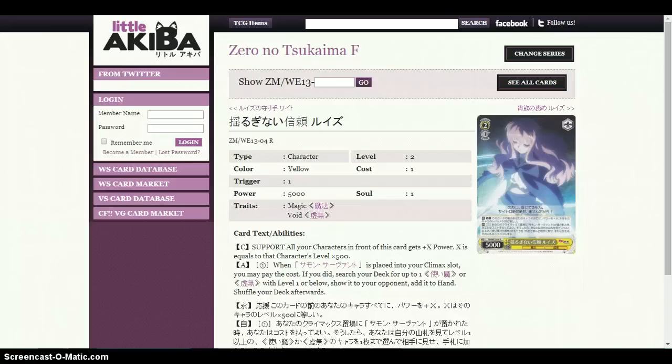Now, this is the level 2-2 that we run four of, because we want it in our level stock for that level 3 experience, as mentioned before. It's a 5k from set 13. Its support ability: all characters get plus X power, where X equals their level times 500 — a level multiplier with a really good upside. It also has an ability to pay one stock when a climax is placed in the climax slot to search your deck for up to one level 1 or below card. I don't run the climax combo though — it's not worth the stock, and there are better things to save stock for.